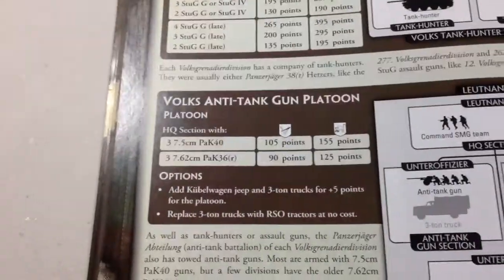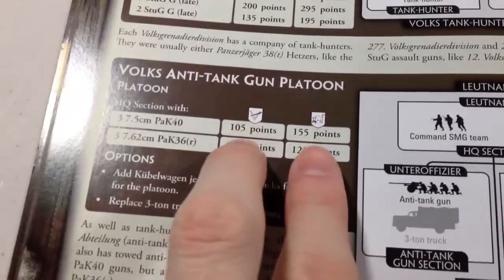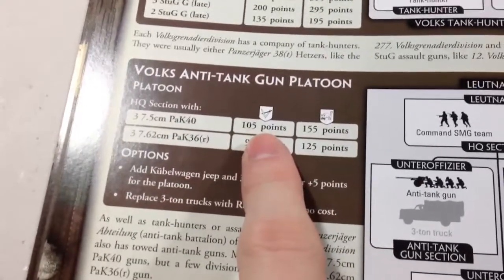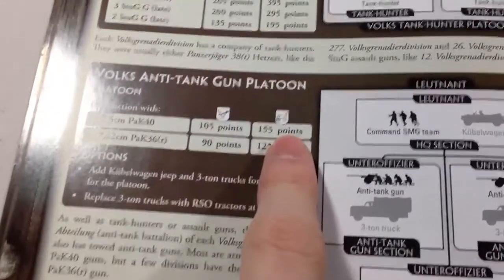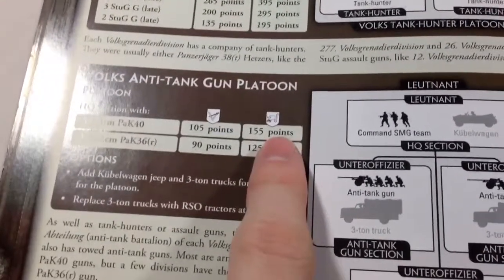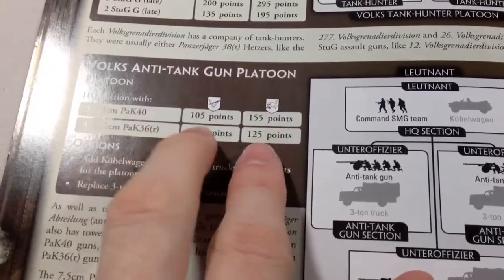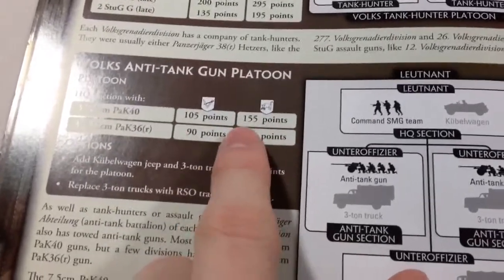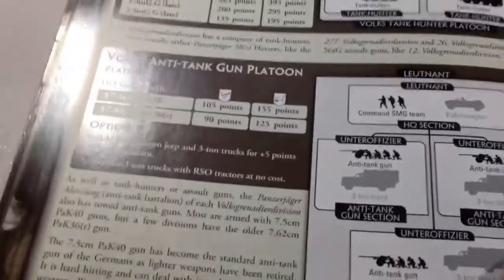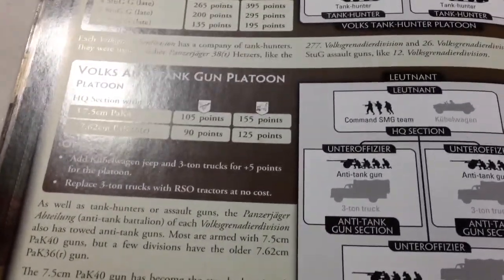I did run the anti-tank gun platoon - I ran three Pack 40s. If you're not familiar with the book, the two different point levels here: obviously the 105 points is for the reluctant trained version and the 155 points is for the confident veteran version. So just keep in mind when pointing things out, make sure you're scoring from the proper category and also take into consideration whether the ability to be a confident veteran is worth the 50 points to you.